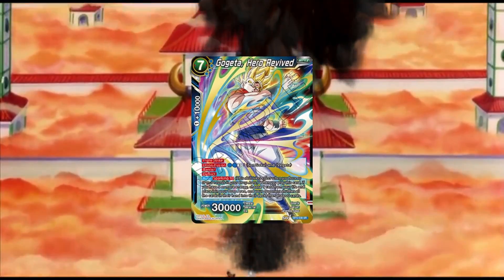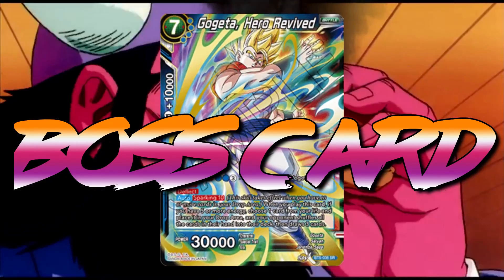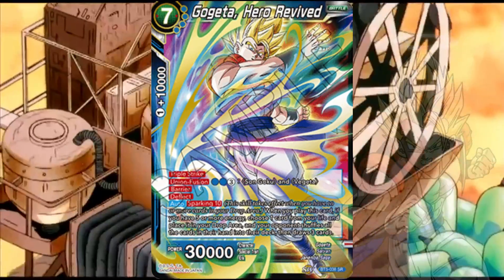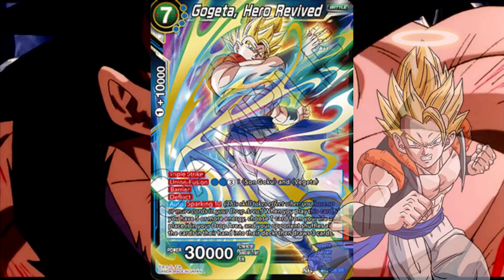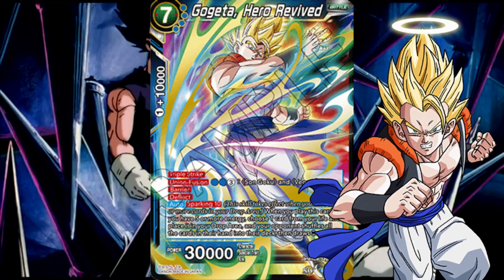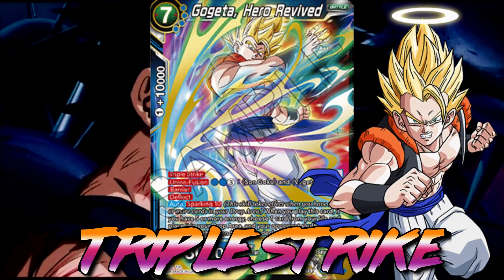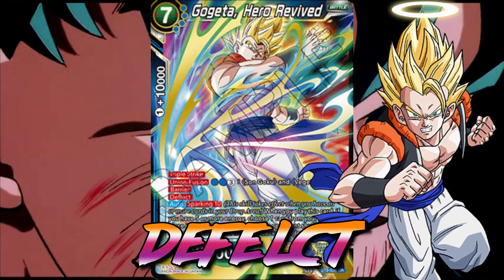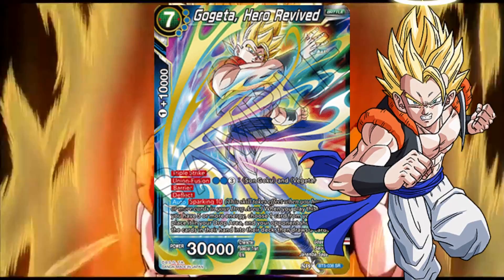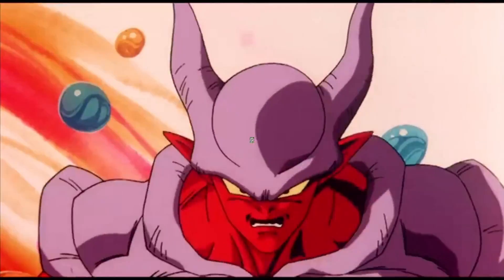Now for the best blue boss card, it goes to the almighty Gogeta Fusion Reborn, who has the power to destroy an opponent's hand at the cost of one life going to the drop. Gogeta is the strongest finisher card in blue's arsenal because he not only leaves your opponent with only 3 cards in hand upon arrival, he also has triple strike dealing 3 damage, deflect meaning you can't counter him upon play, and barrier so he can't be targeted by skills. Gogeta is definitely the best blue boss card.